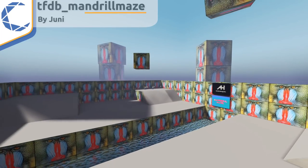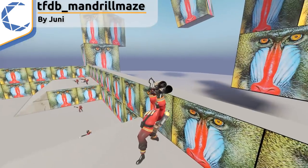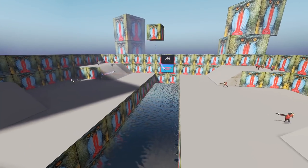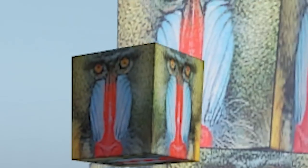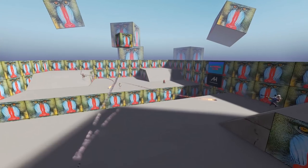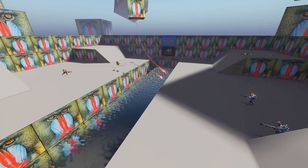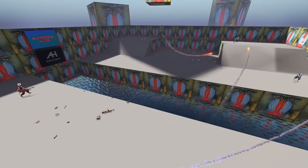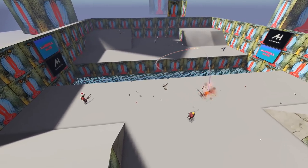Let's start off with a dodgeball map: TFDB Mandrill Maze. It's a pretty standard dodgeball map. There's a death pit in the middle and a spinning Mandrill cube that shoots out rockets — standard dodgeball stuff. However, it's not really a maze, so I don't think it really counts towards the Mandrill Maze title. Feels a bit like false advertising.